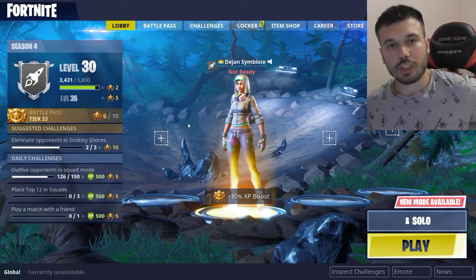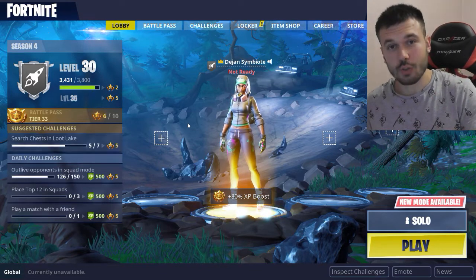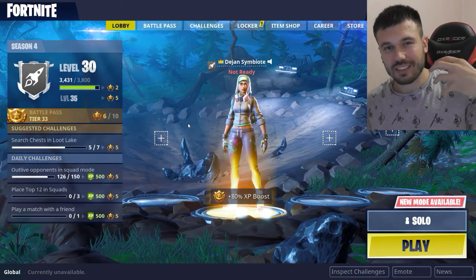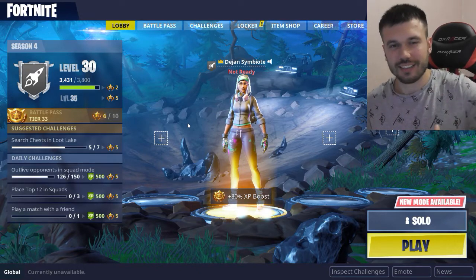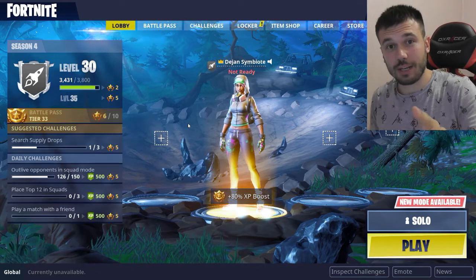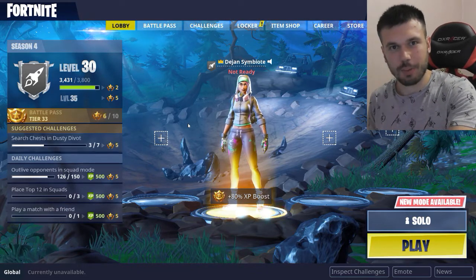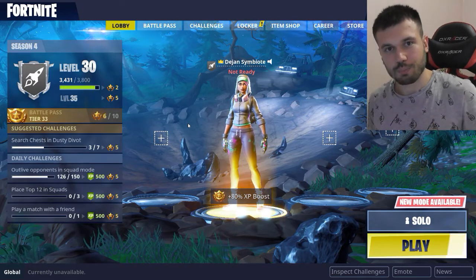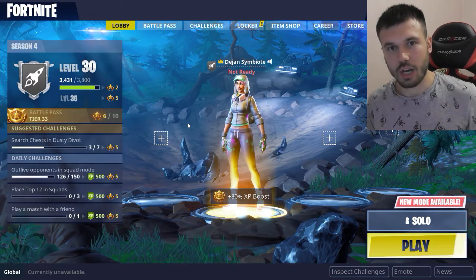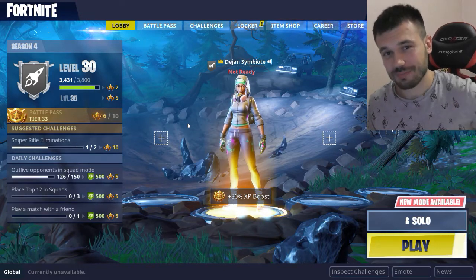The weapon is called the drum gun. It looks amazing, and if you watch the skin in Neuer and see that outfit and the glider with an old-fashioned old-timer car, this drum gun would totally fit that place. Today we are going to show what this new gun is going to offer and everything else. So let's go, let's do it.